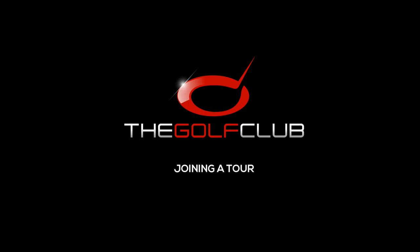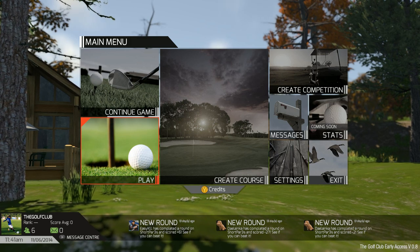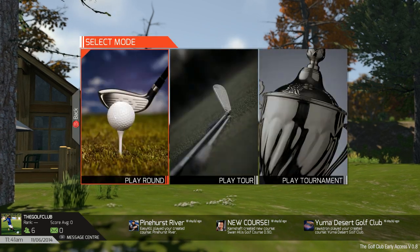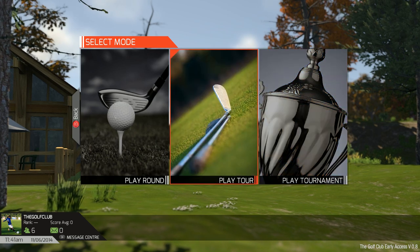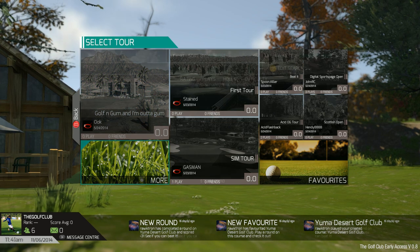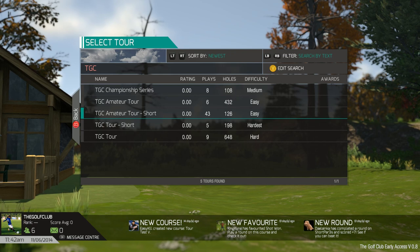Hello there, welcome back to the Golf Club. We're going to talk about joining a tour today. This is how you do it. From our main menu we're going to select Play, and then move over to Play Tour. Now we can choose our character here, and let's find a tour for this video.